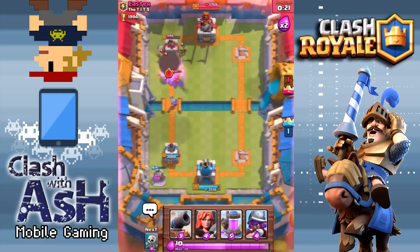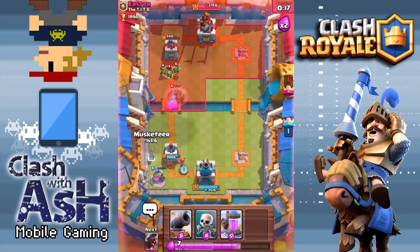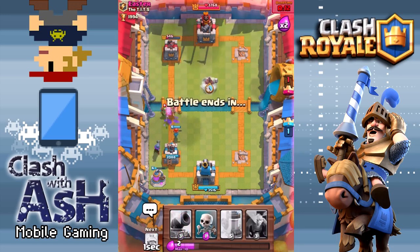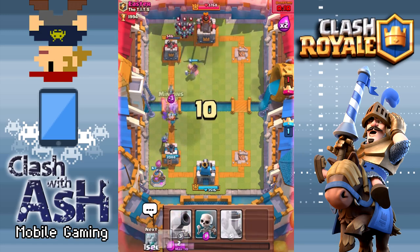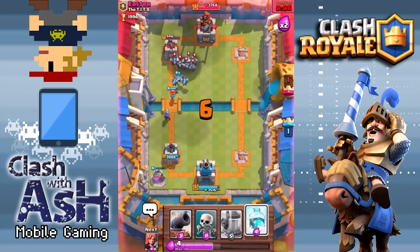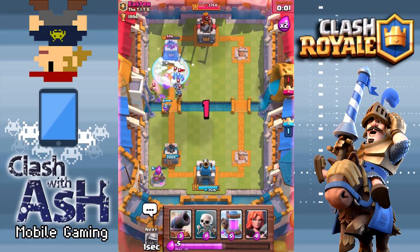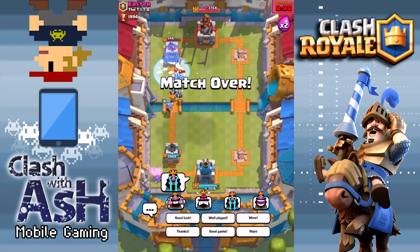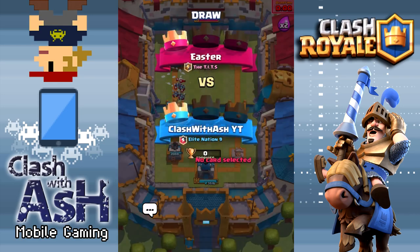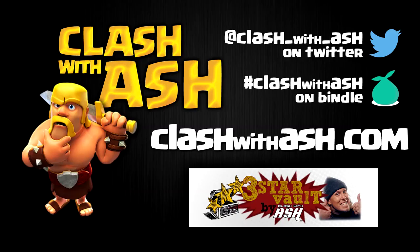The one thing about this deck is I have no direct damage — no Fireball, no Zap. I have the Freeze spell but nothing else for direct damage. It's going to have to come down to this — and he is Johnny on the spot. I think this is going to be a tie, and it is a tie. I felt like I was so close, but probably played a little too passively. That's going to be it — you saw good examples with at least two matches for every single deck. Hopefully you were able to pick up a tip or two.